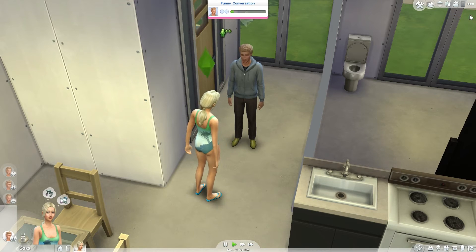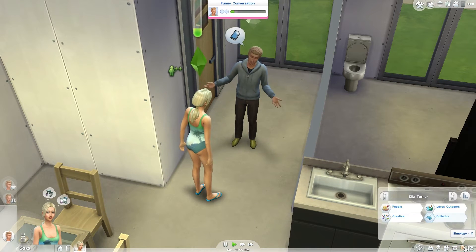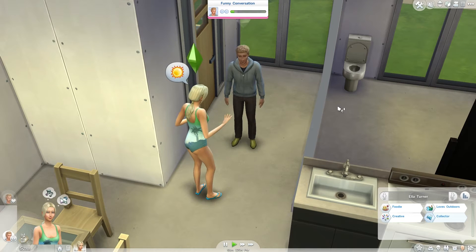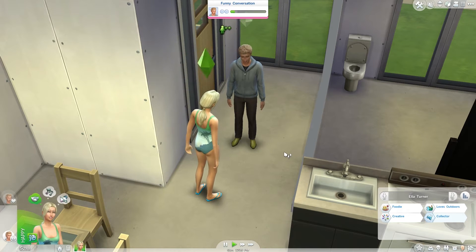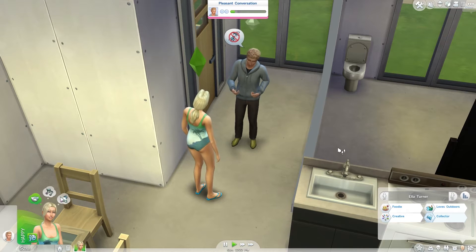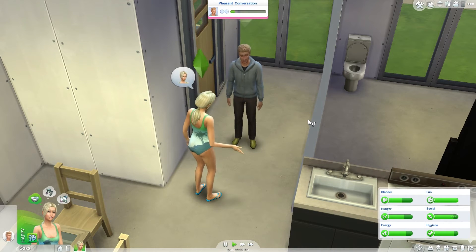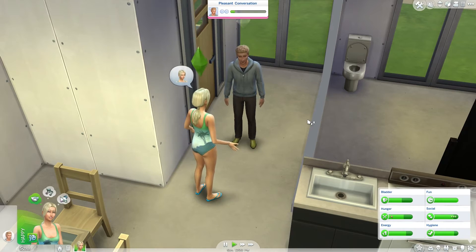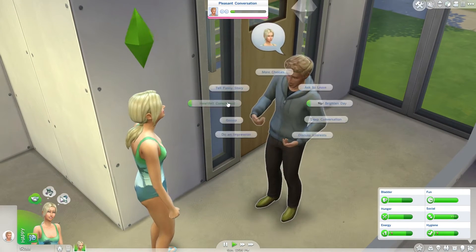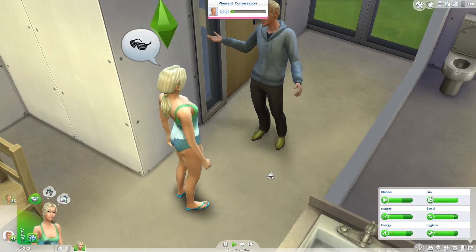Funny story about Ella: the reason why I had her with the botanist traits was because originally I was going to do a farming series — kind of living off the land, you would say. And so that's what Ella was meant for. But I think I will do a living off the land series for something to come, just not with this sim, obviously. So if that's something you guys would be interested in, please let me know — give me some feedback on Twitter or YouTube or whatever. Because I just thought that would be something cool to do. I'm not talking about using no electricity; I'd just keep it to a minimum.